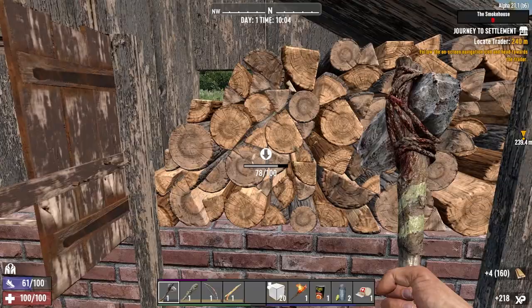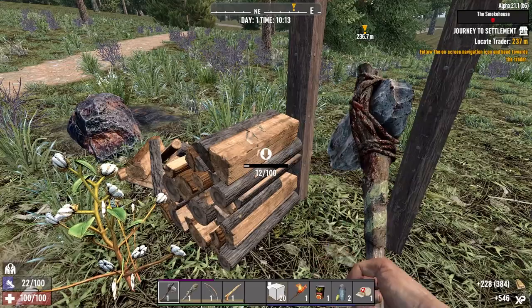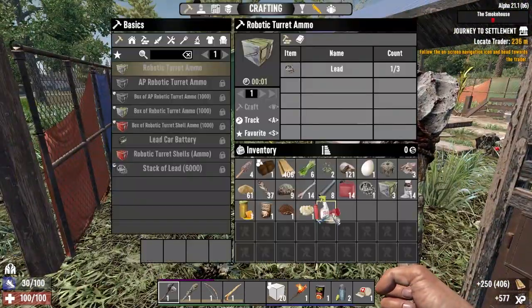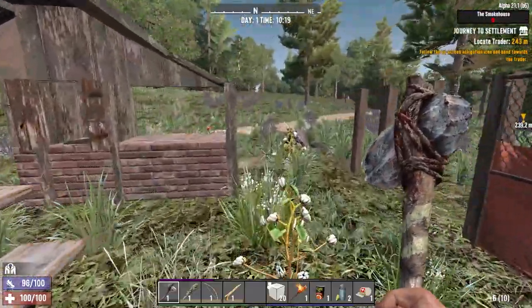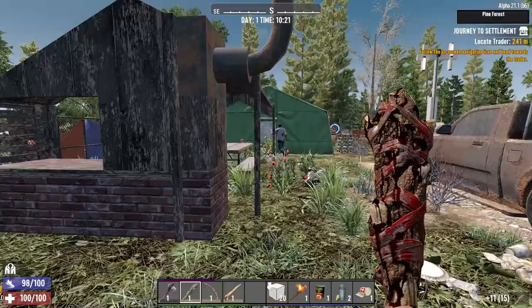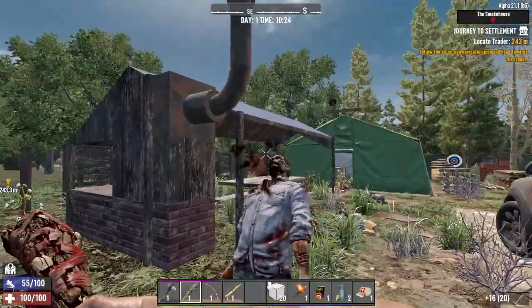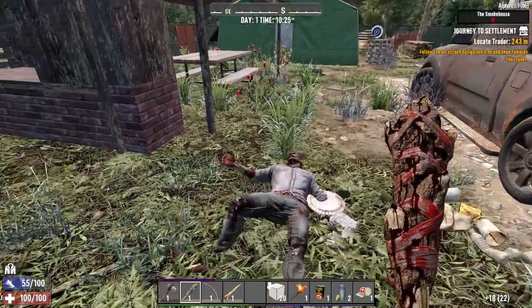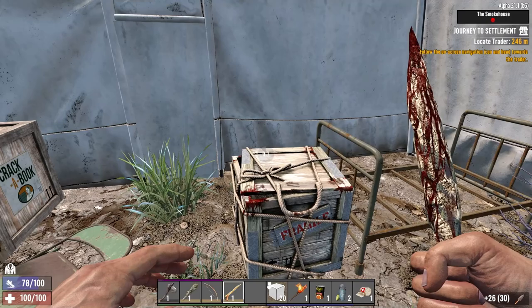Silly not to grab all this wood as well. I'll make 37 arrows - why not. We can hear a zombie, please don't be anything too tough. Get a nice little bleed on you - there he goes. A wooden crate - what have you got?